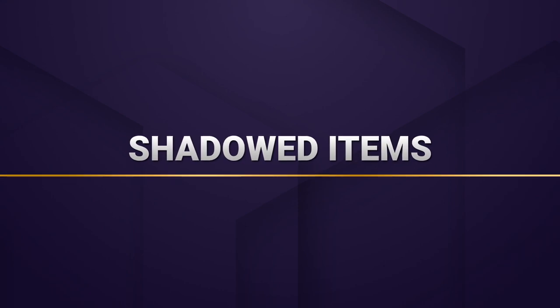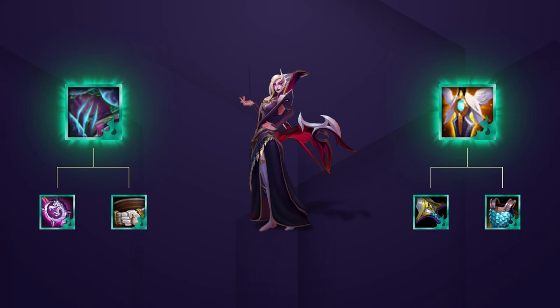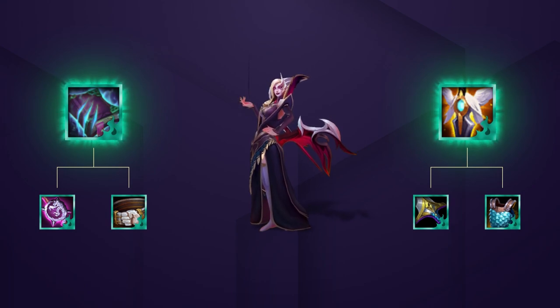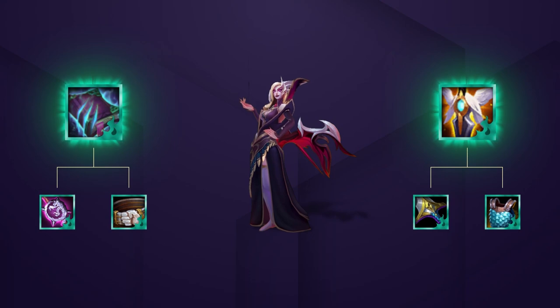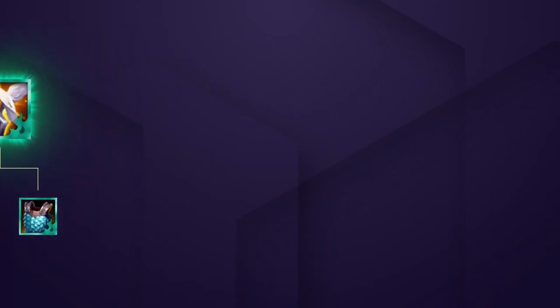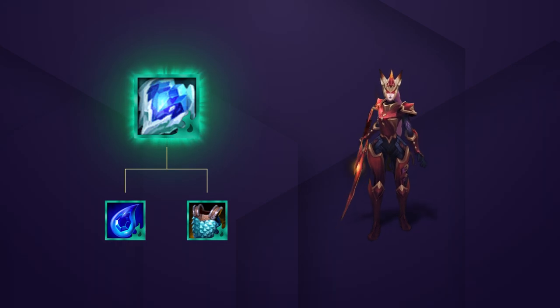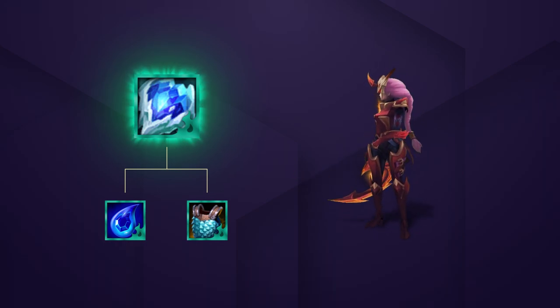Moving on to Shadow items, this comp uses them to power up our supporting units. We have Morello's Evil Namakon and Fallen Guardian Angel — these two items make Morgana an amazing frontline unit. She'll almost always cast her ability and get the full channel off with a Guardian Angel. The Morello's is also nice to help against tanky enemies or for a healing debuff. Frozen Dark Heart on Diana makes her an extremely strong utility unit, as access to the backline keeps the debuff on enemy carries and away from your own.